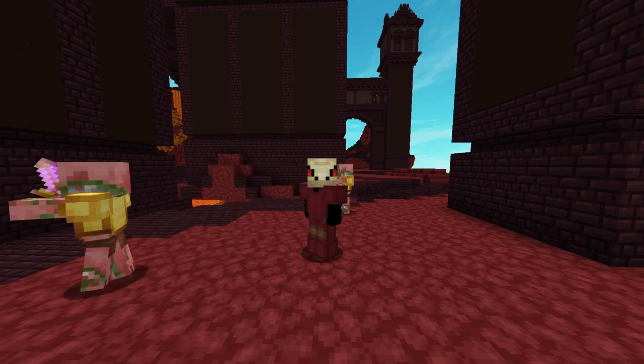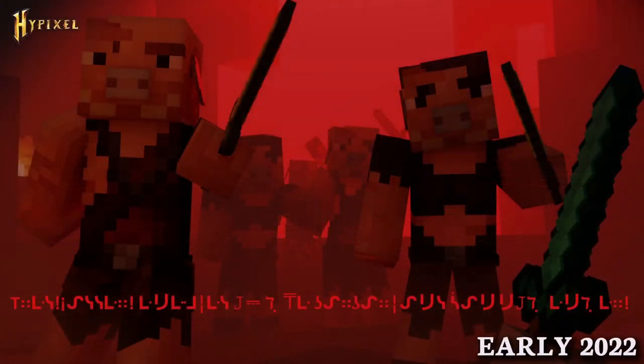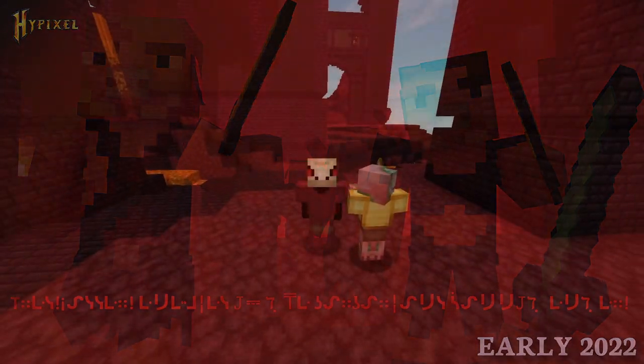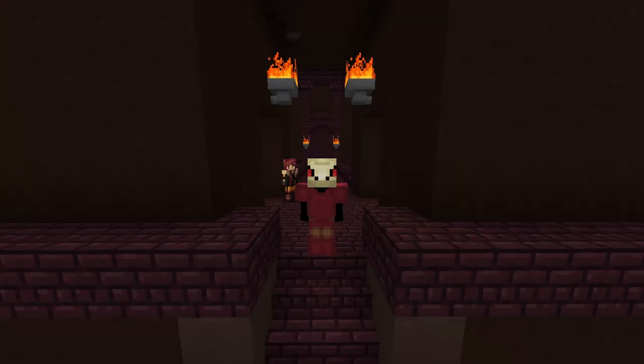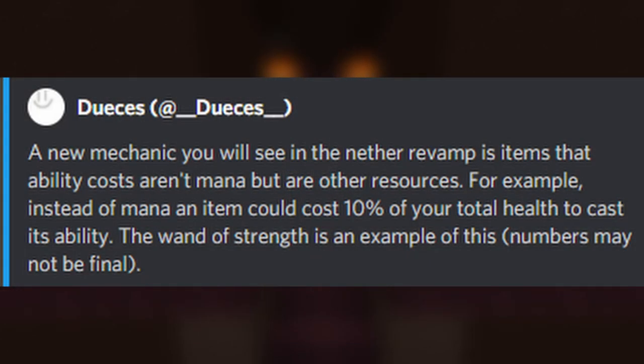The next leak shows us zombie piglins in the nether with enchantment table letters at the bottom saying 'the Town of Salem x Hypixel game is still a week away' — which doesn't really make any sense, but that's what it says. Deuces tweeted that a new mechanic you will see in the nether revamp is items whose ability costs aren't mana, but are other resources.